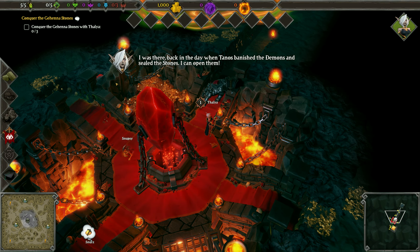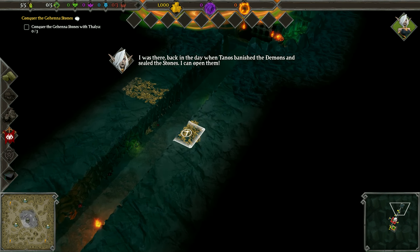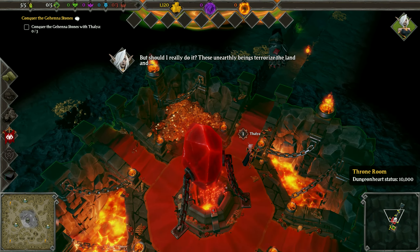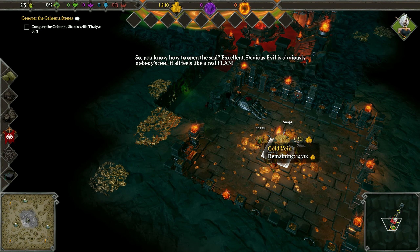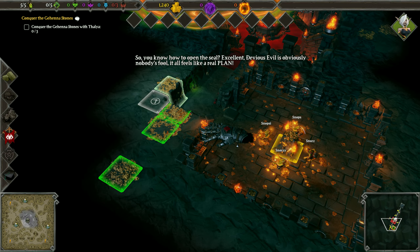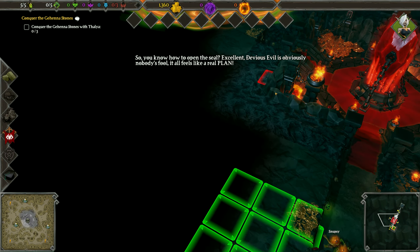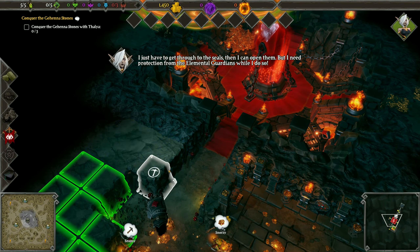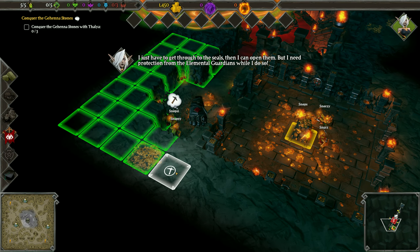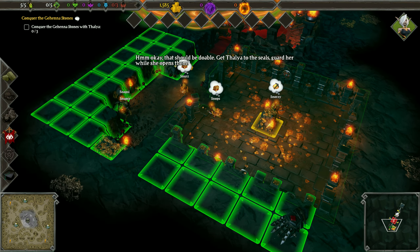I was there back in the day when Thanos banished the demons and sealed the stones. Our portal is there, so ideally we'll probably want to guard them here eventually. The ancient Gehenna stones were nearby — Thanos once banished some demonic minions to hell and used these ancient magic relics to seal them there. It all feels like a real plan. I just have to get through to the seals, then I can open them, but I need protection from the elemental guardians while I do so. Get Talia to the seals and protect her while she opens them.